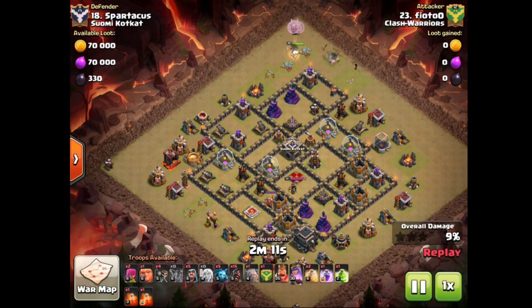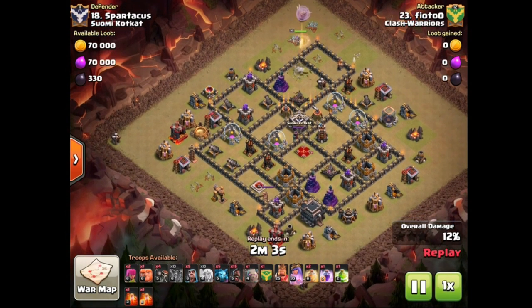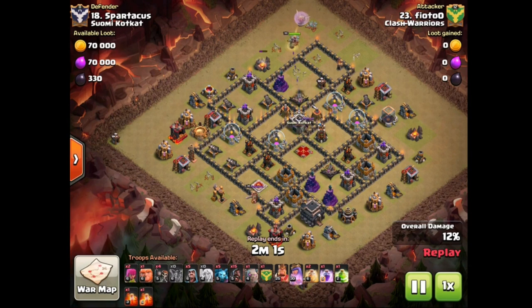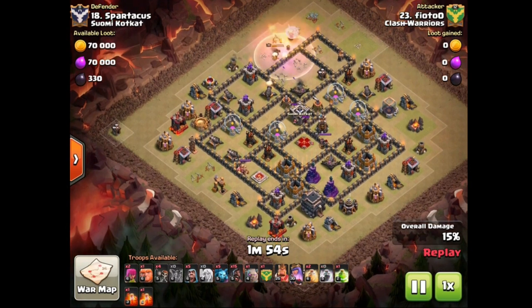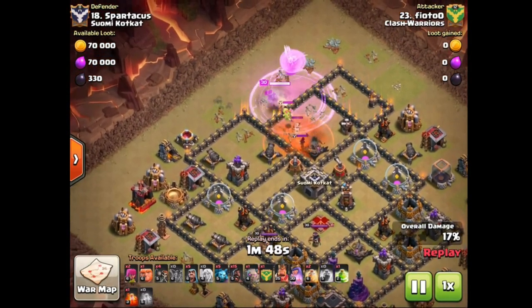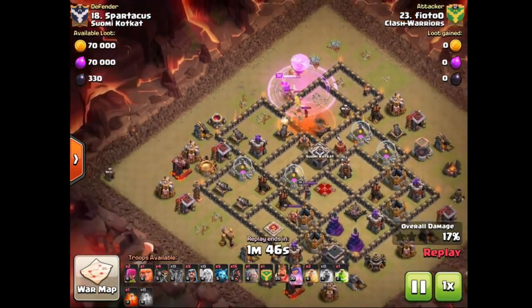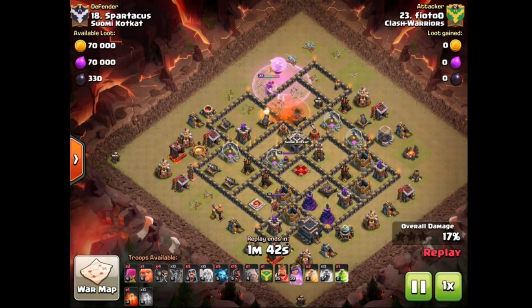Gets some nice value out of the queen walk by getting two wizard towers right away. He is not going to be able to reach the expo so it will probably switch onto the healers at some point, but he should be okay — maybe only going to lose one healer. The clan castle is the classic baby composition: two valkyries, a baby dragon, and a wizard. The wizard is of course going to do absolutely nothing because the poison is going to take him out.